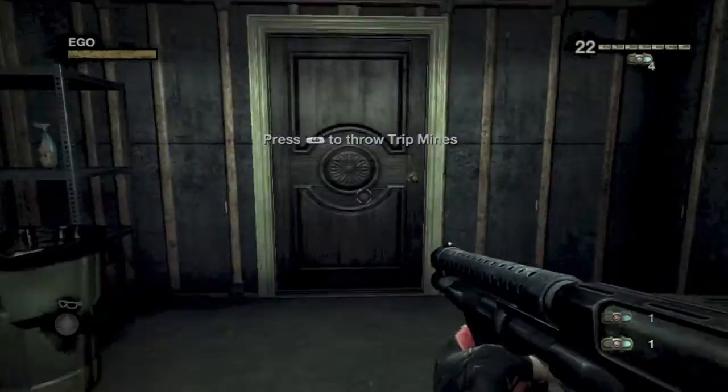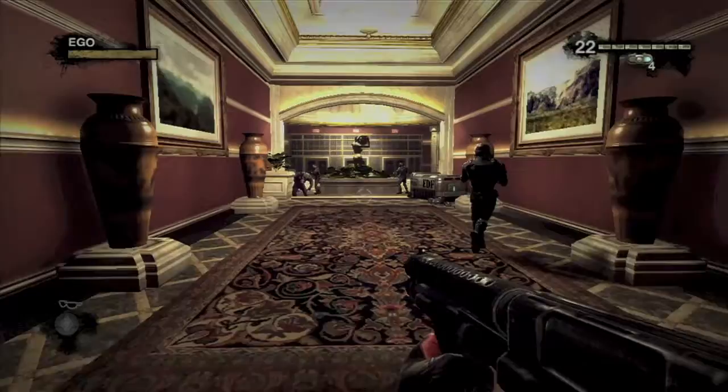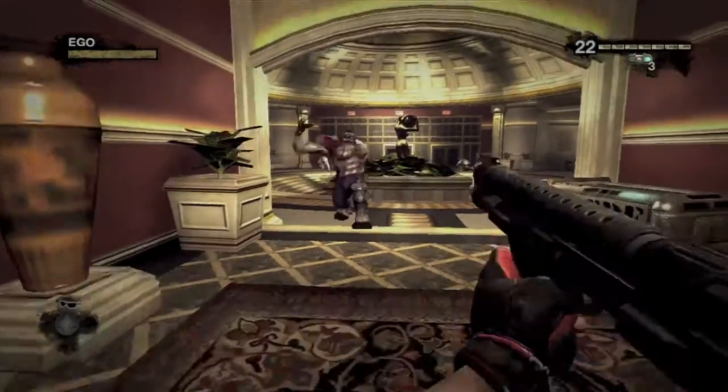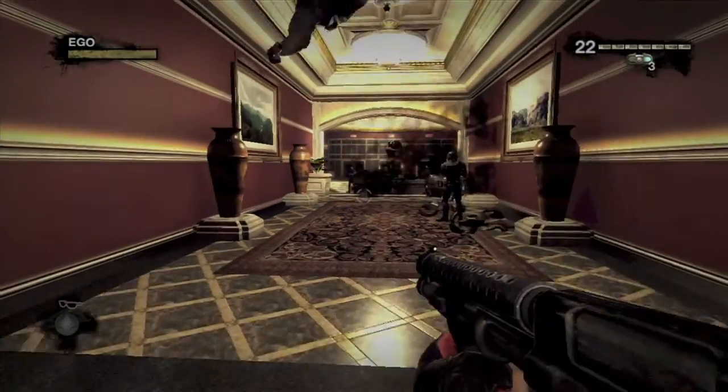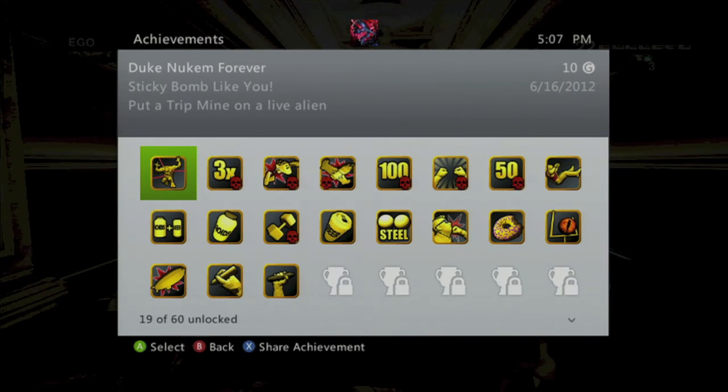You want to exit out this door right here, and then some pigs are going to go charging down this hallway. What you want to do is throw the Trip Mines so it attaches to them, and they should explode, and you should get an achievement for a 10-gamer score. And that's all there is to it.